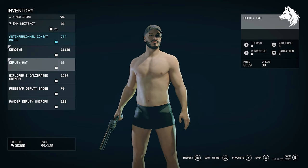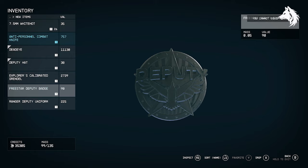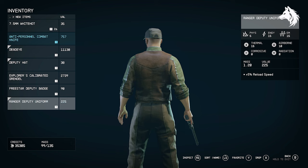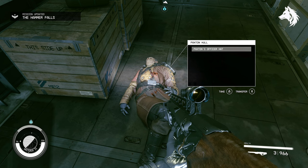Now you need to play all the way to the end of the Freestar Ranger questline, including completing the missions Where Hope is Built, Shadows in Neon, Surgical Strike, On the Run, First to Flight, First to Die, and lastly The Hammer Falls. At the very end of The Hammer Falls, after you defeat Paxton, make sure you pick up his unique hat from his body.